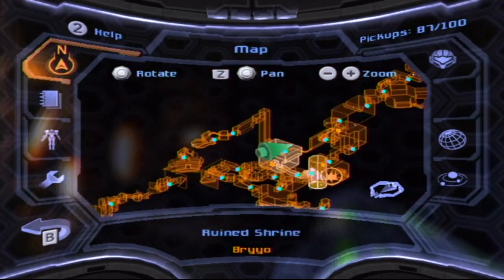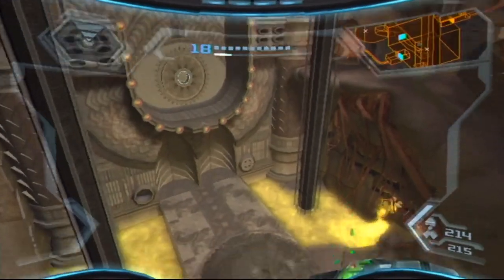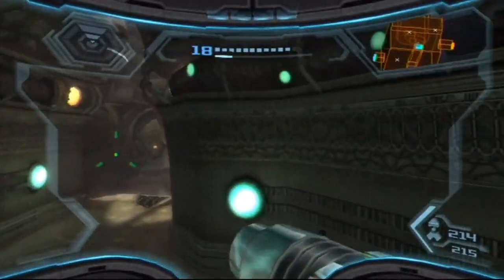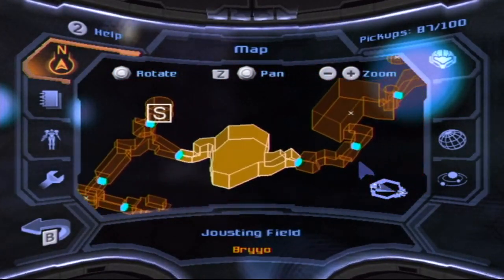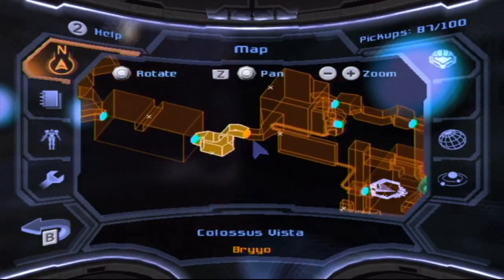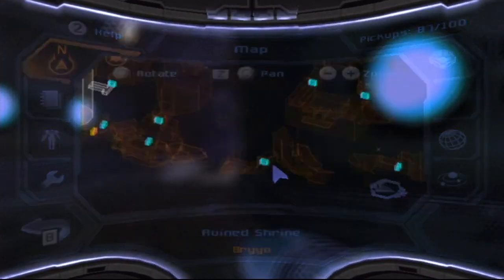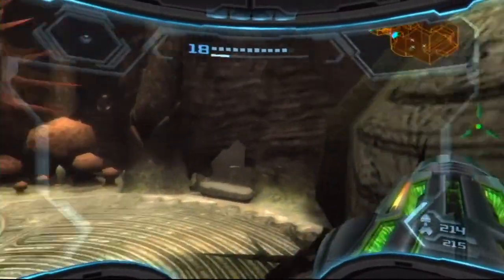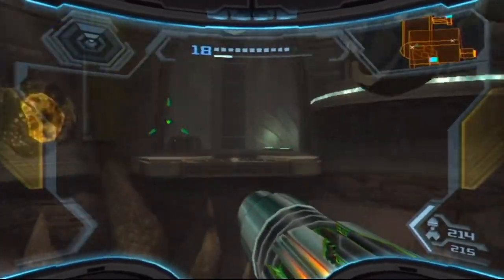Jesus Christ, the fucking hangar bays. Actually, I can just go down, back, and to the left. Back and to the left. Hopefully I should hit the ship bay. Because if I'm not mistaken, I do have all of the pickups in normal Brio, as we'll call it. Hope to god that's true. Thorn Jungle - not seeing anything in that sector. This is normal Brio with awesome music. Not seeing anything there. Alright, that's it. So I went the wrong way - you don't go down, you go up.